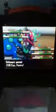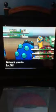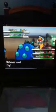My Unfezant goes — I do not plan on using it, I just happen to have it in my party right now. My Unfezant is faster than Cofagrigus and Reuniclus.